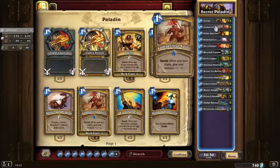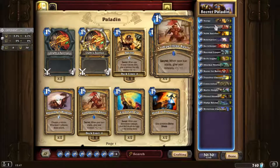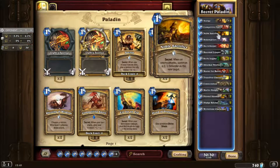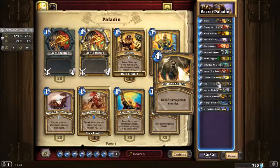The main reason is you don't really want to be playing secrets manually. Secret Keeper requires you to play them rather than have them appear from Mysterious Challenger. But sometimes you can win — I've won a few times where I get a Secret Keeper on turn 1 with coin and you've got a 2-3 on turn 1. I've put Murloc Knight in there, but not Mad Scientist, just to try this out.